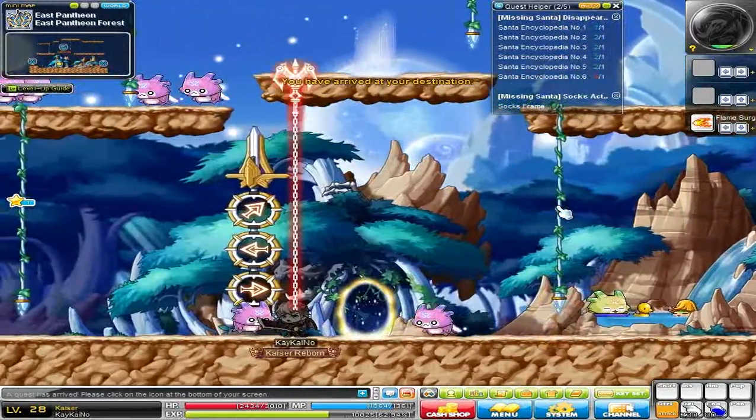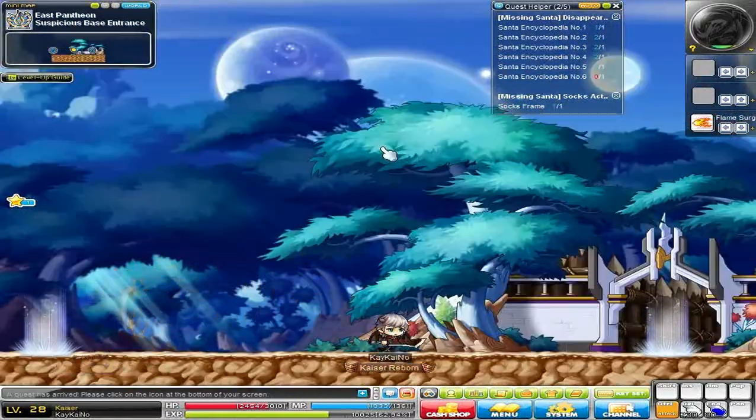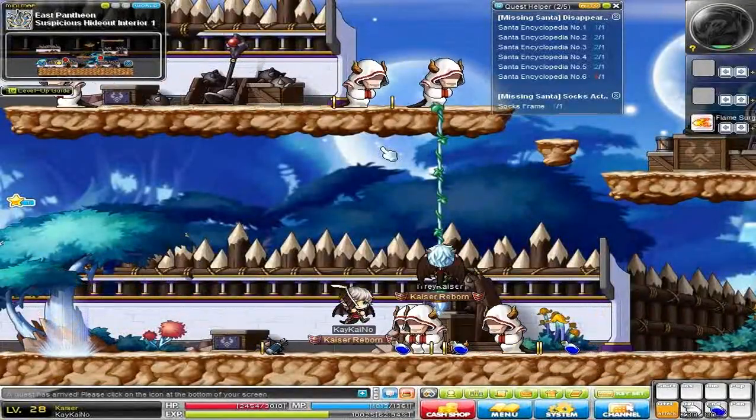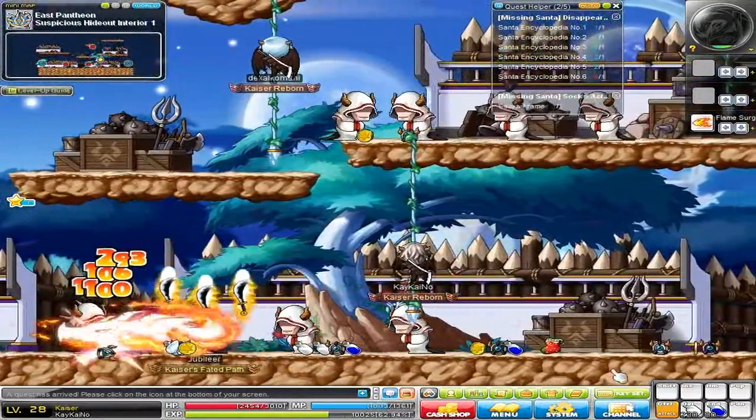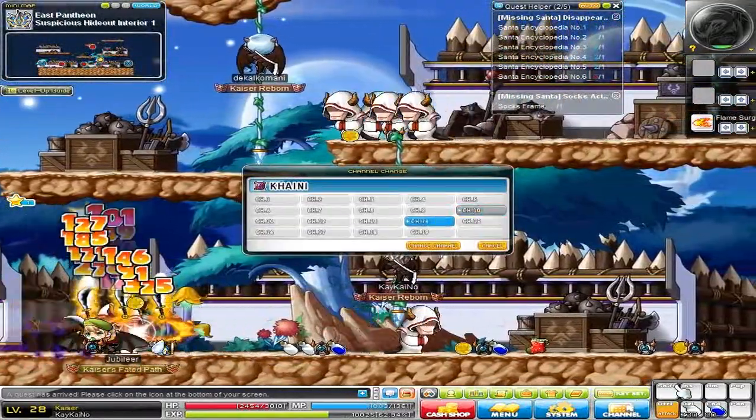It's up here, is it? Oh — secret hideout over here. Not the best secret hideout, because the portal just pops out of nowhere and shows you where to enter. There's a lot of people in this channel — I'm just going to go and change channel to an empty one. Well, there are four Kaisers here now. Let's go ahead and change channel and find an empty one.